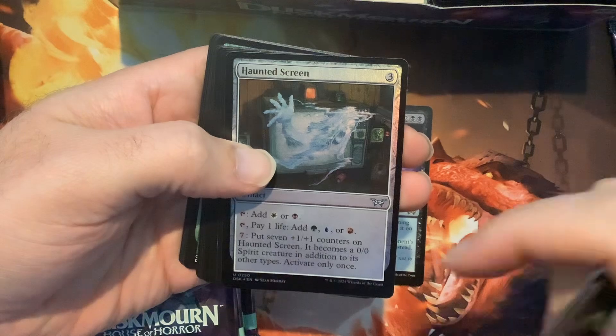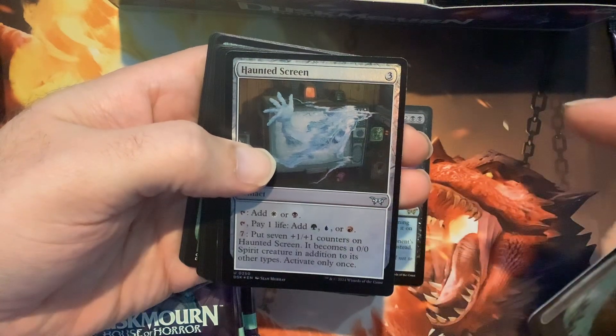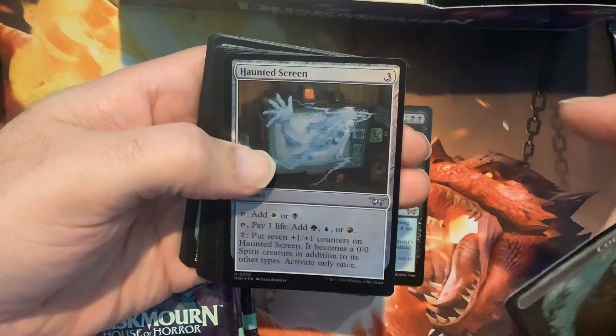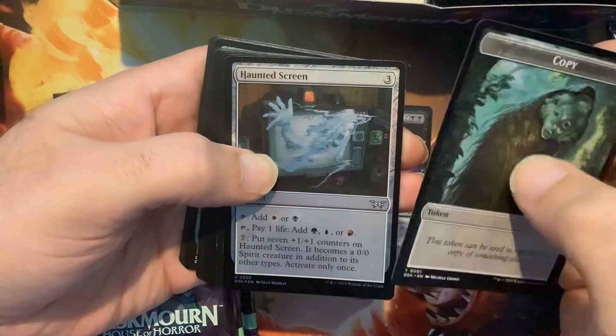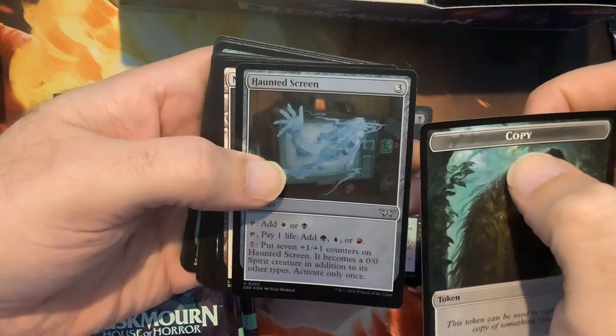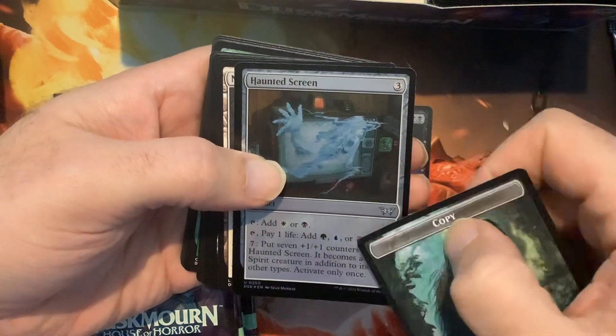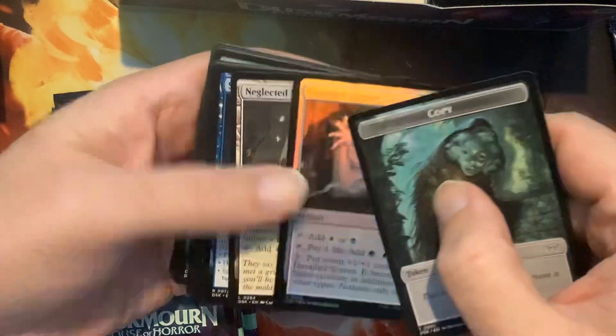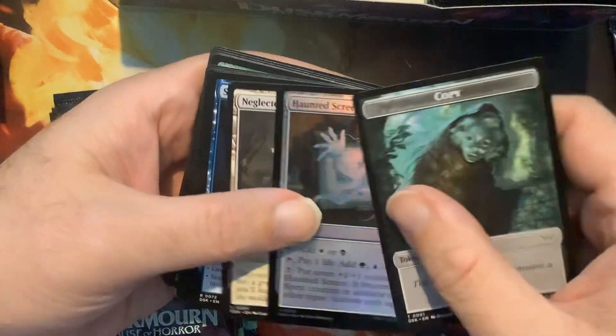Haunted Screen — it's a really bizarre card, to be honest. It's kind of like a chromatic lantern that you can pay into. Good for Commander, I suppose, if you want to fix your colors and have another threat. Wait, is that my rare? No, that's uncommon.